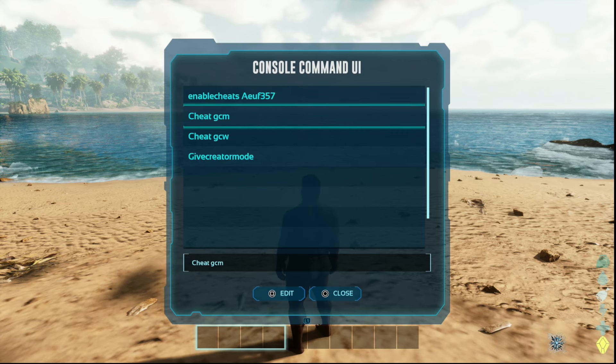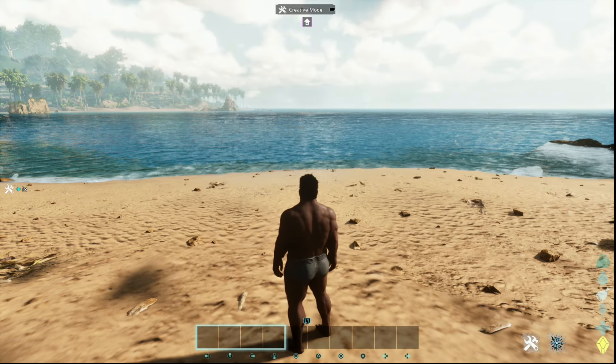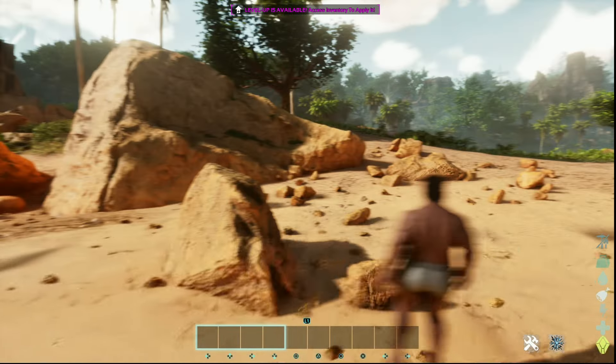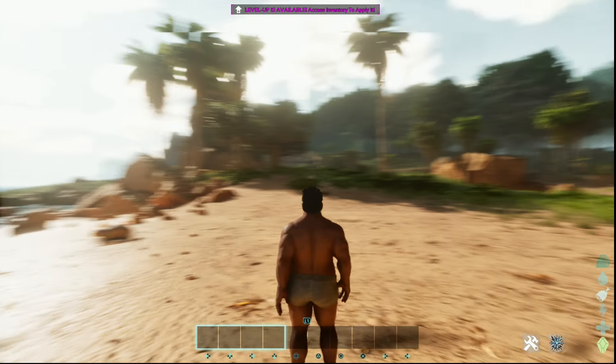Type the command 'cheat gcm' to get into creative mode, then hit X on it. There we are — creative mode. You can go ahead and do your dino wipe commands or whatever it is you're looking to do.